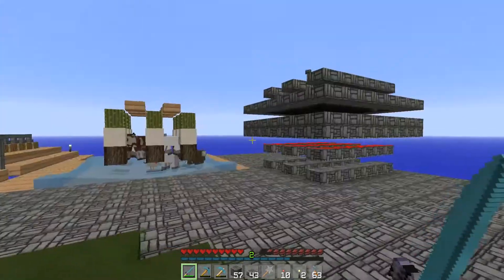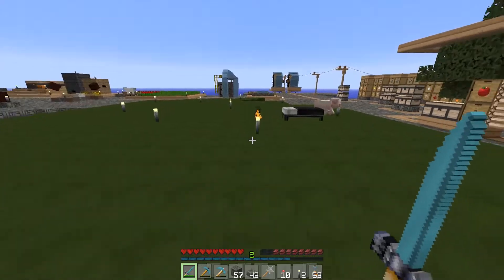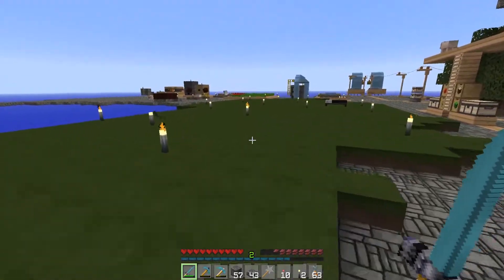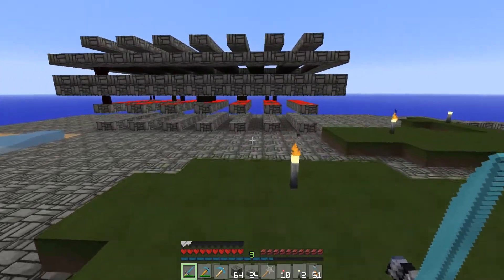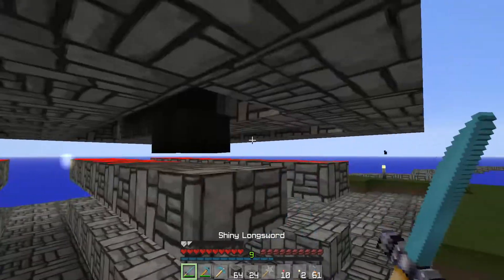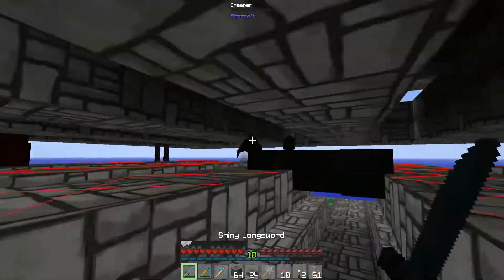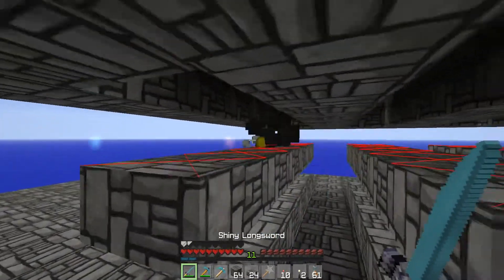I'll duplicate this a bunch — we won't have a huge number of mobs but we can get things done. We should be able to get started on things that need ender pearls. The mob spawner is going okay — not absolutely terrible. I think at certain angles the mobs can see me, so we've got to be careful around creepers since they can blow up if they see us.